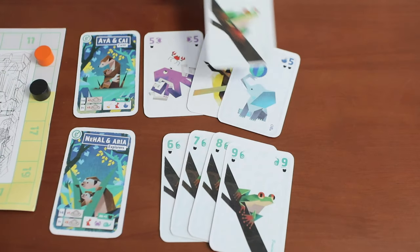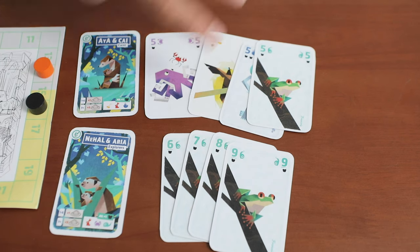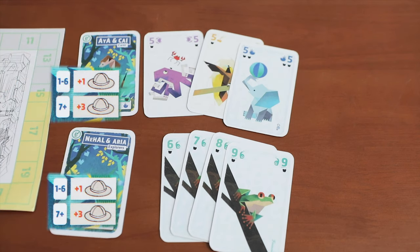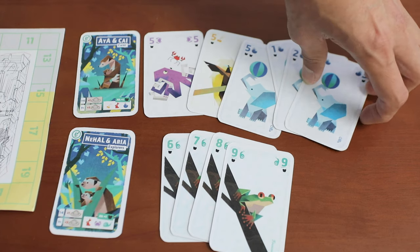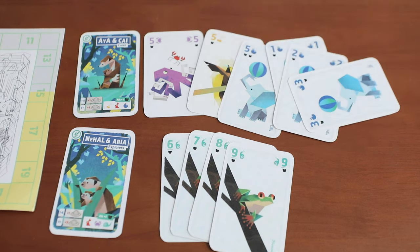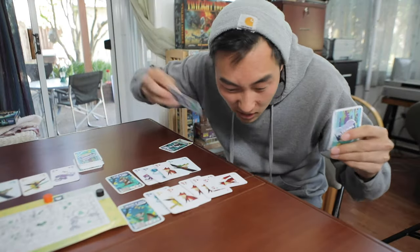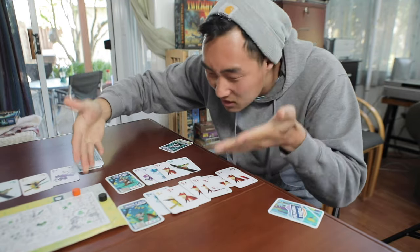Remember how the zookeeper always gets alerted and moves up any time you play cards? This doesn't seem that dangerous because you'll basically always be outpacing him — right? But then couple this with how your friends, the meerkats, are not always going to be that nice to you. There's a soft limit: once you place a set to have a total of 6 or more cards in a meerkat, you turn that last card. Now every time you place there, the meerkats are screeching and hollering — you still get points, but the zookeeper moves up by 3 spaces.